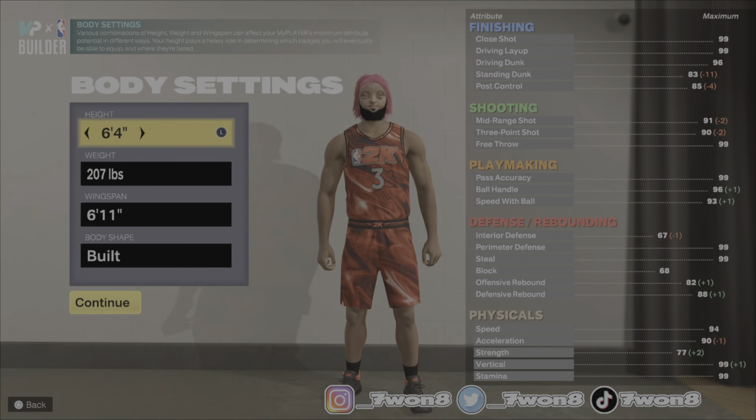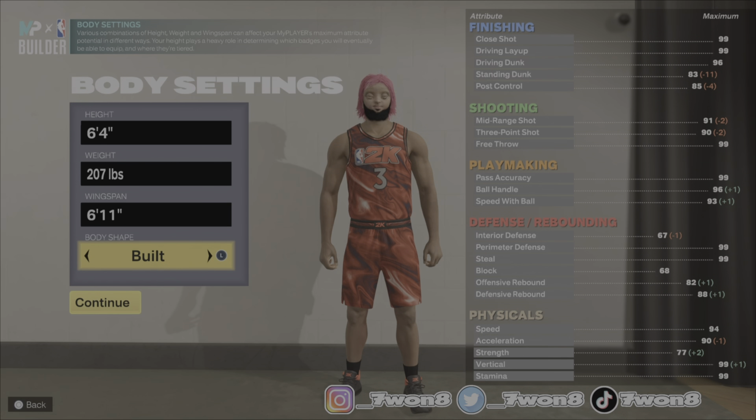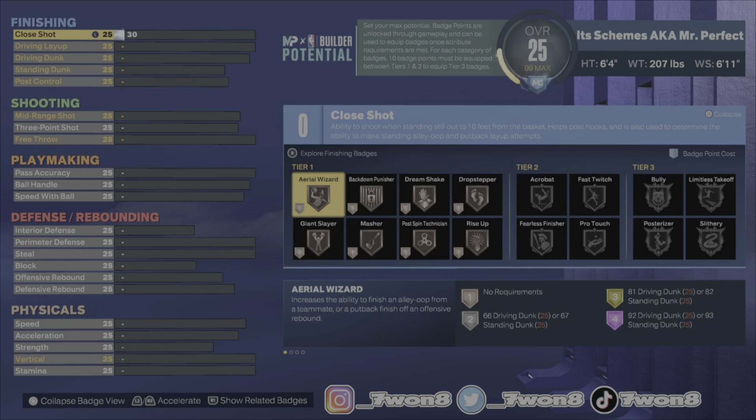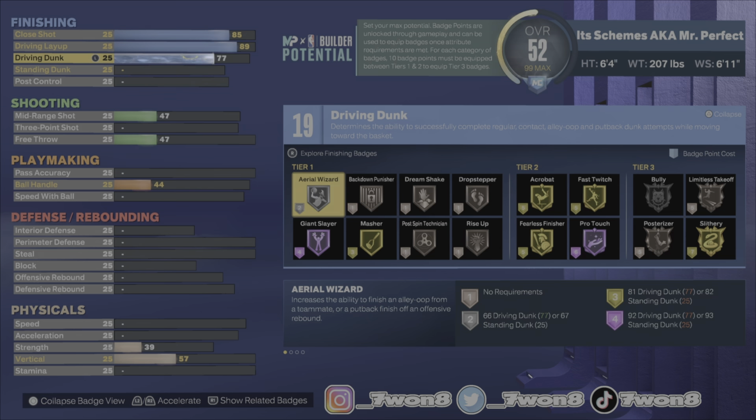6'4, 207 pounds, 6'11 wingspan, and I chose Built. This is gonna be a crazy build — this is the offensive threat replica. We're gonna take the close shot up to 88, the driving layup up to 88, the driving dunk up to 87, and standing dunk we're gonna skip that. Post control up to 46.